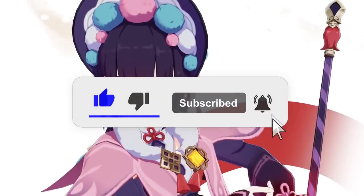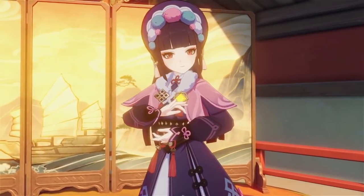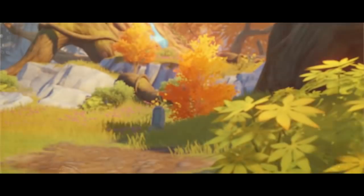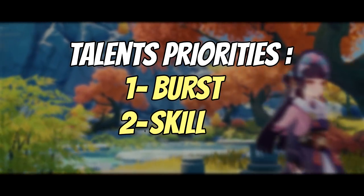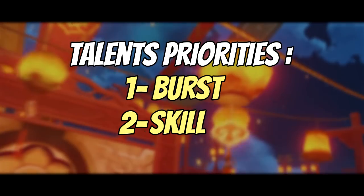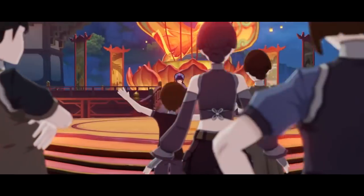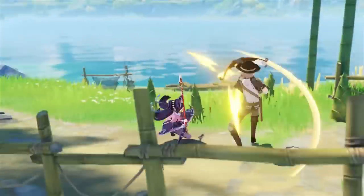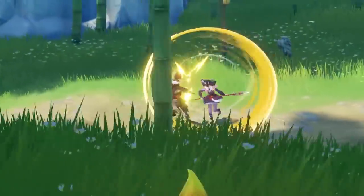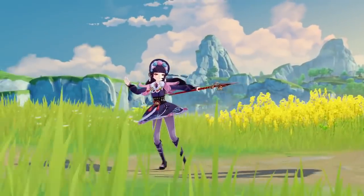Starting off with her talent priorities. For Hyunjin, her main role is gonna be as a support or team buffer. She's gonna be buffing your main DPS and increasing their auto attack damage. The talent that's gonna do that is her elemental burst. So you should definitely prioritize upgrading your elemental burst first and then your elemental skill. Her auto attacks you're not gonna need at all — they're gonna be pretty much useless. Her skill is just gonna be pretty much like Beidou's elemental skill. You're gonna have to counter it and time it perfectly and it's gonna do damage, or you can just tap it and it's gonna do a little bit of damage.